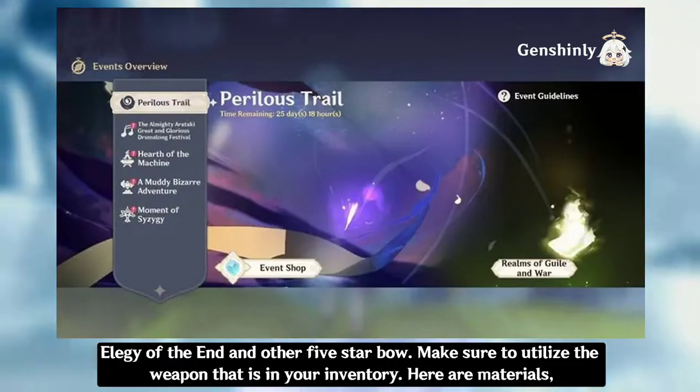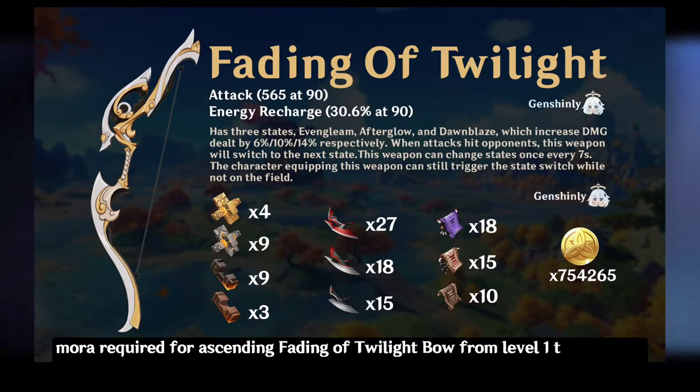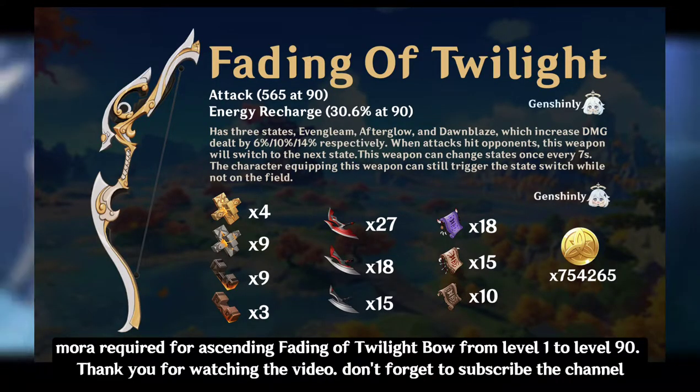Here are the materials required for ascending the Fading Twilight bow from level 1 to level 90.